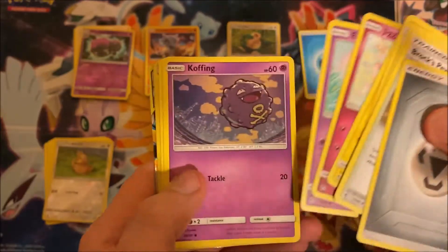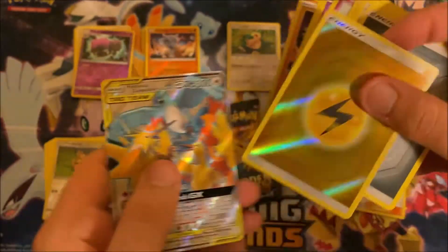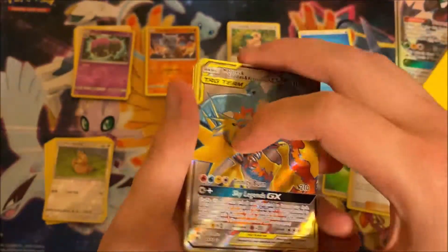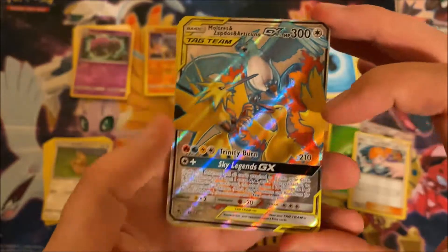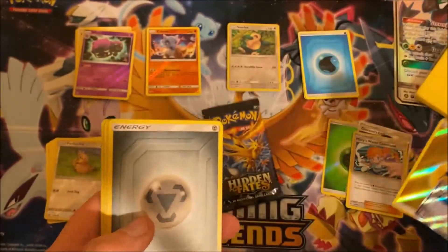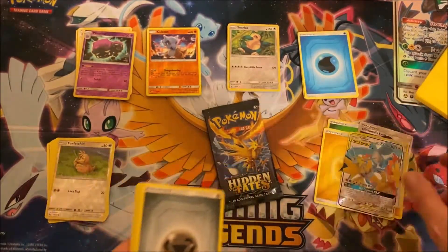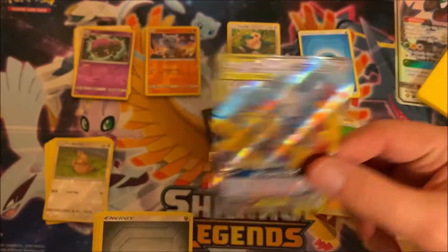Oh man — Koffing, Cubone, a holo energy... no way! We got Moltres, Zapdos, and Articuno GX — a tag team card! That is awesome, I love the artwork on there, so cool!